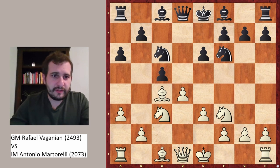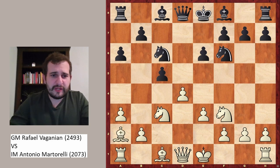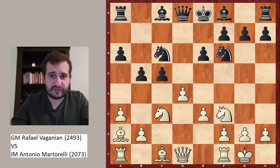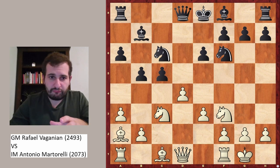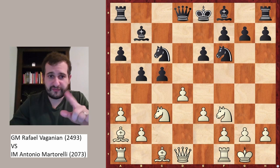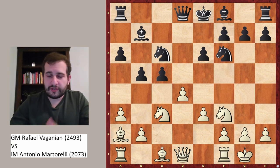After a6, black wants to play b5. White plays bishop to a2, but this is not actually preventing b5. This is just a transposition, because after castles, bishop to b7, we reach a position usually reached with b5 chasing the bishop on c4 to a2 — it's exactly the same position with a different move order.